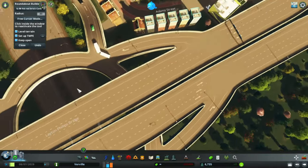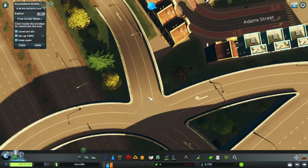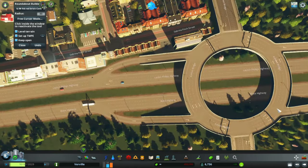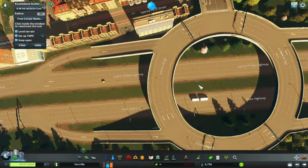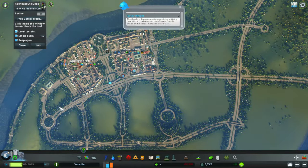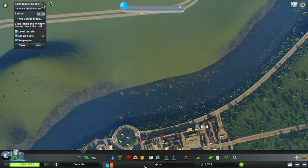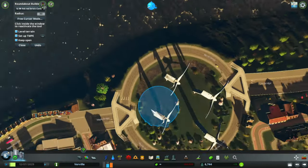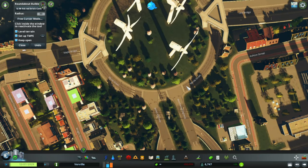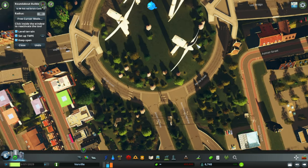Here's another roundabout I'm not too fond of because cars have to wait at certain points where a lot of roads come together, but it still works. I really like working with roundabouts — I find them very useful and they keep traffic more flowing. I also have one at the center here; not a lot of traffic goes through it but it still flows nicely. This one is a three-lane going to a two-lane, which is pretty handy.